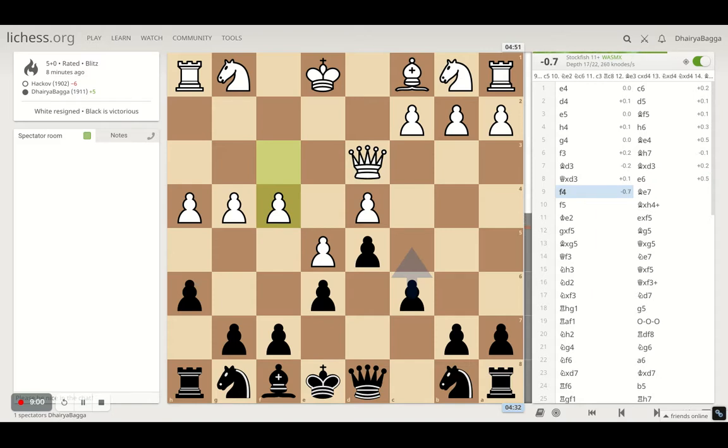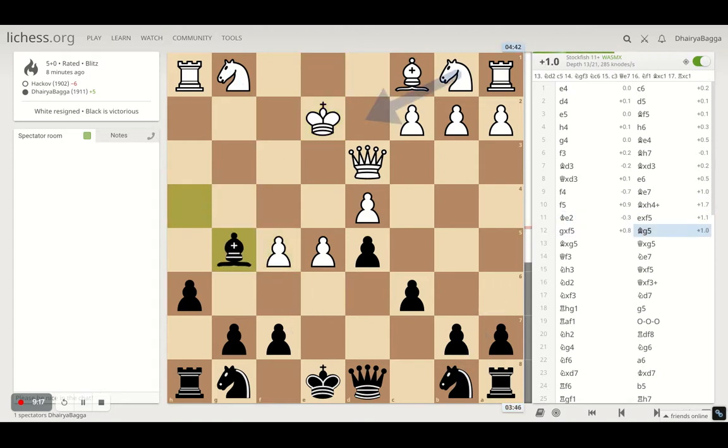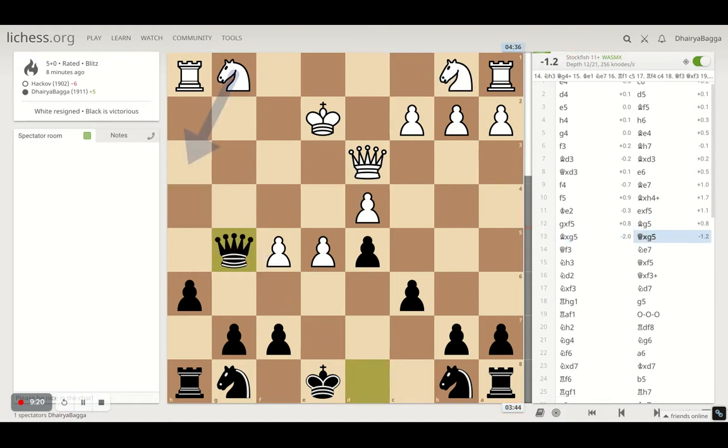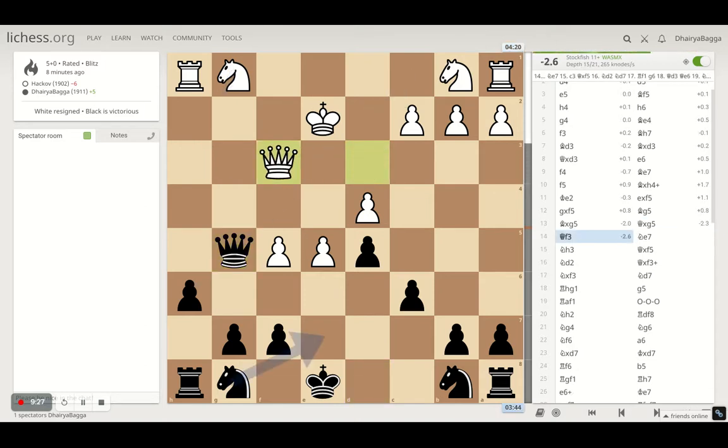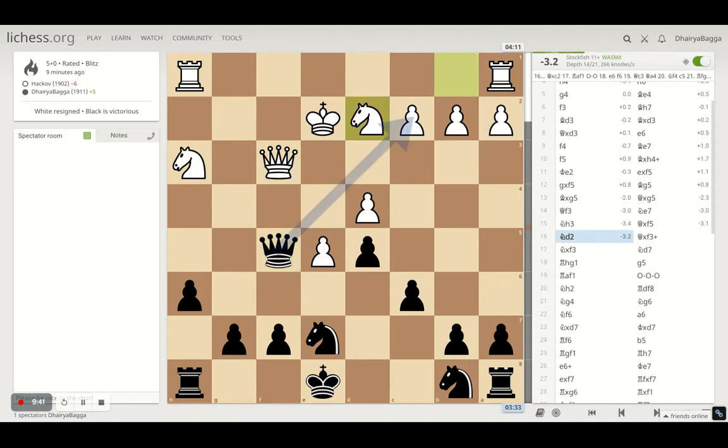I had to break up the f-file or open the c-file completely, but I chose to develop the bishop on e7. He ignores that he can be given a check — I first give him a check with the bishop, then capture on the other pawn. He takes back and I offer him a bishop exchange, which he takes back with the queen. Black is ahead in evaluation here at 1.5 points. He plays queen to f3 defending the pawn, so knight e7 attacking the pawn. He develops the knight on h3 — taking with the queen again is the right move. I should have taken the free pawn there, but I was thinking to simplify by exchanging queens.